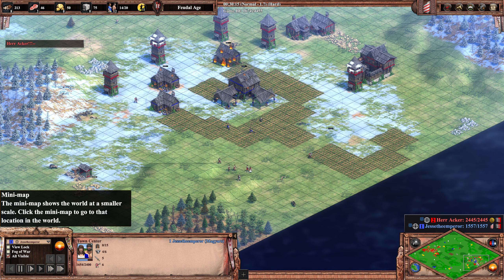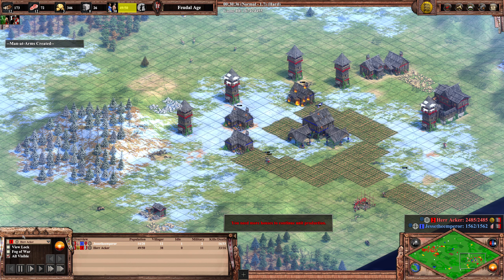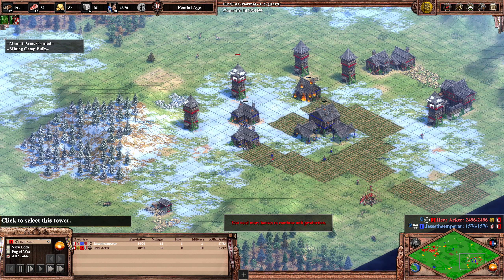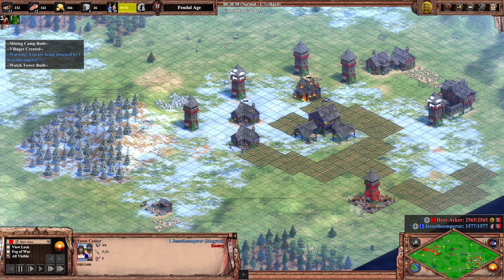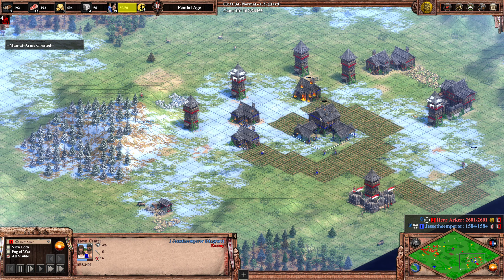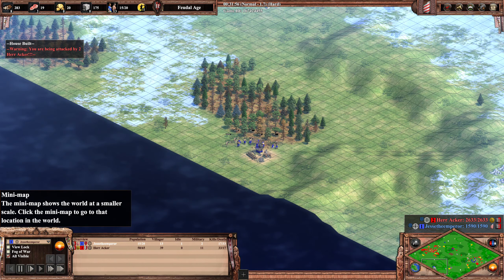Herr Akka is making sure Jesse cannot escape. Looking at his resources, he should maybe go to castle age. Jesse still thinks he's in the game because he has a town center and can produce villagers — so there's no reason to resign in his mind. To end this, you really need to just kill the town center. Herr Akka could even do a super late douche: send all villagers forward, delete the starting TC, and douche Jesse — the easiest and quickest way to kill the town center.